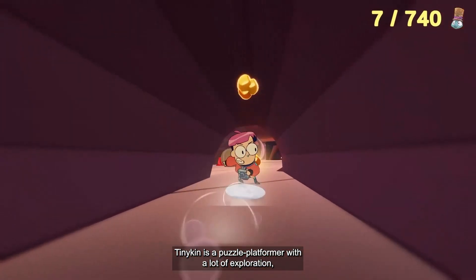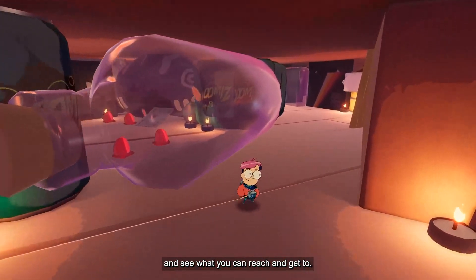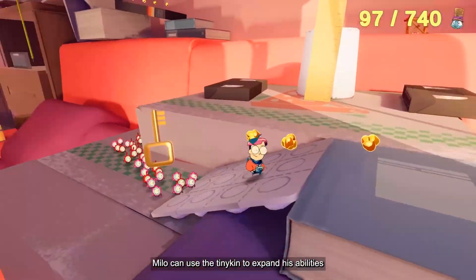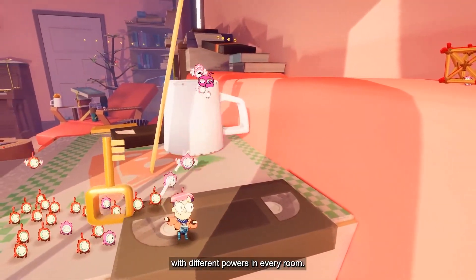Tinykin is a puzzle-platformer with a lot of exploration, which means you'll visit a lot of places and see what you can reach and get to. Milo can use the Tinykin to expand his abilities, and you'll find new species with different powers in every room.